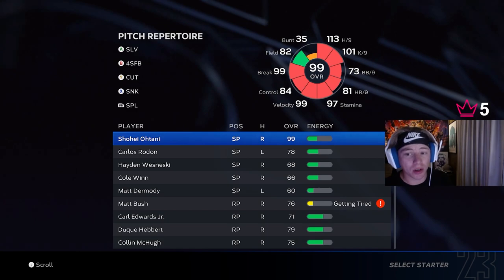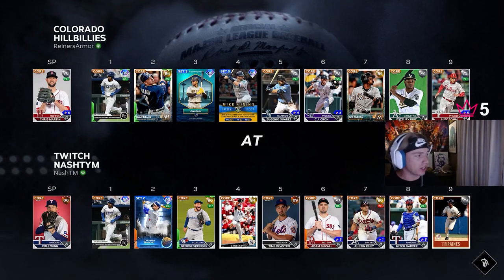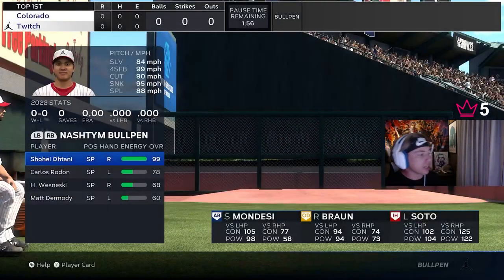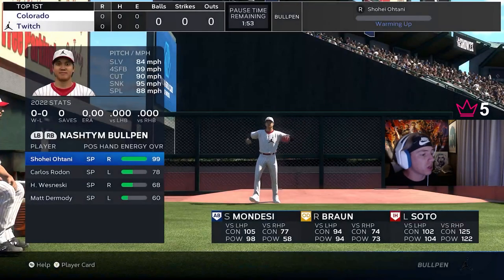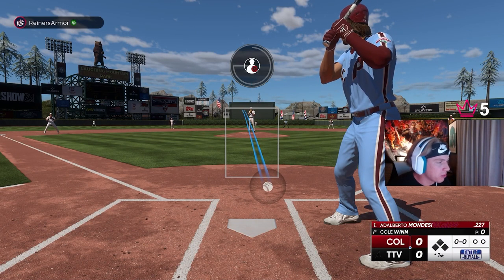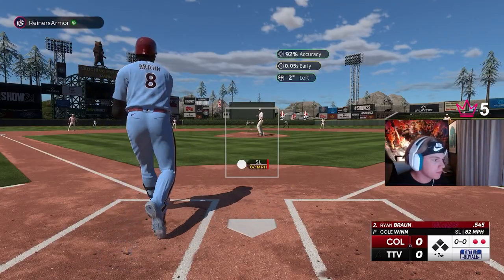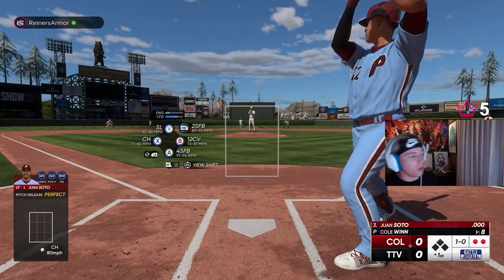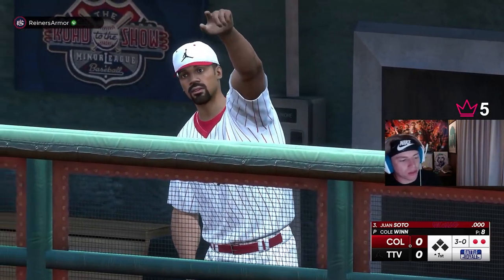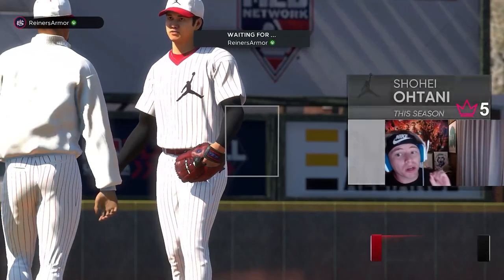We don't pick Ohtani to start — pick someone else. I'm gonna pick Cole. We're home, that's good. The first thing we're gonna do at the very start of the game: look at his stamina bar, it's completely full. We're gonna warm him up to start the game. Now we have to face a minimum three batters with the starter. There's one, there's two — I'm gonna walk Soto, that's our third batter faced — and I think I should be able to put Ohtani in the game now.